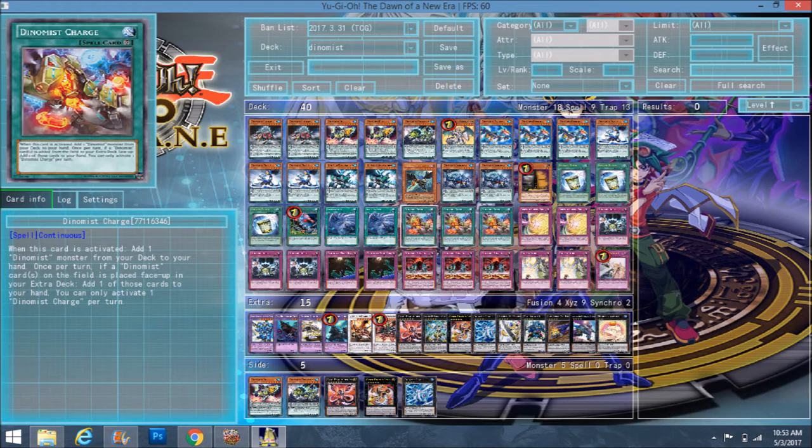If your opponent Twin Twisters targets your Rex or cards on scale and you have a scale six, you negate the effect — the scale six destroys itself, but with Charge on the field it just goes back to your hand. And if you bring Charge back with Zephyrus and activate it again, you search another Dynamist monster, which is always welcome.